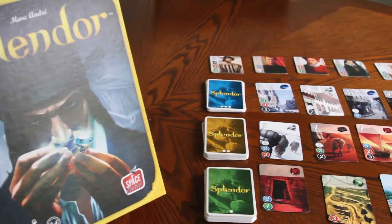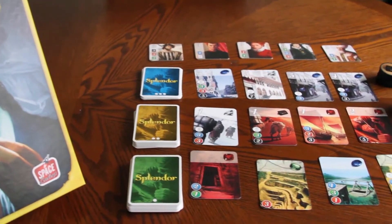Hey guys, Jordan Akers here, Boo Nast on The Geek, and this is my first of hopefully many video reviews. Today we're going to talk about Splendor, a game by Space Cowboys, distributed here in the United States by Asmoday Games — two to four players, about half an hour to play. Let me show you the components and how it plays, and then we'll come back and I'll give you my final thoughts.